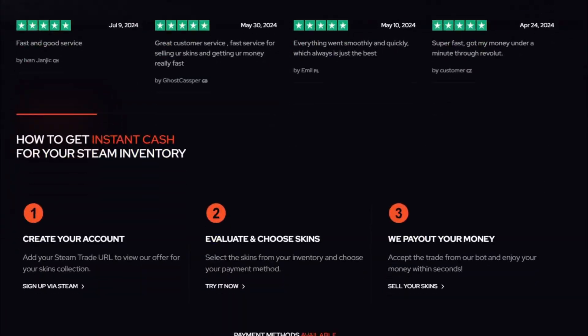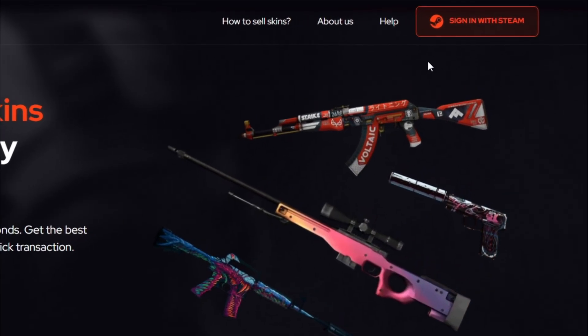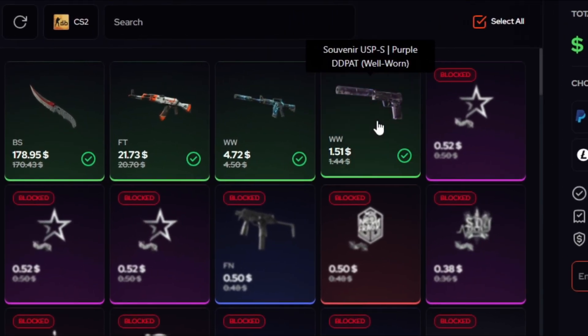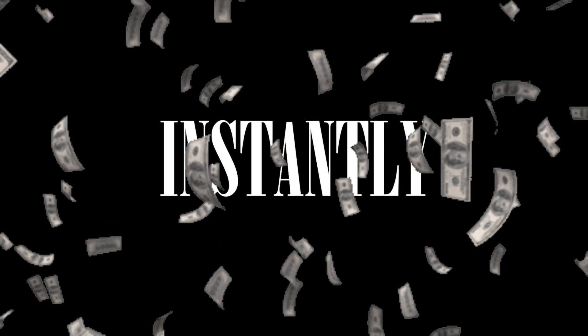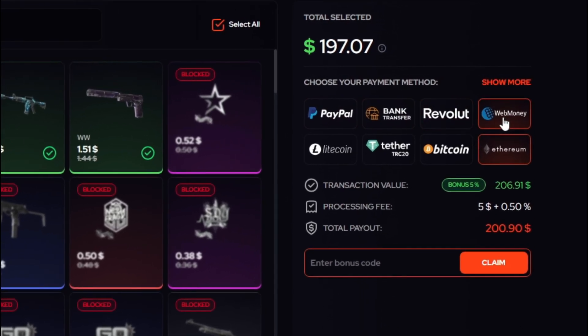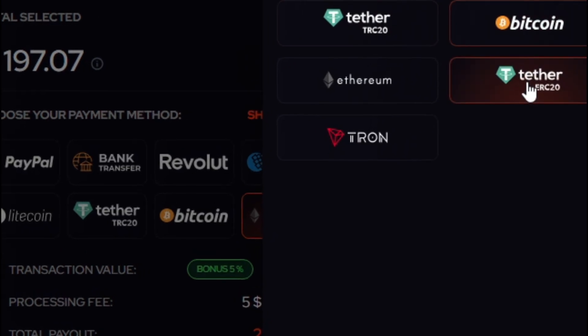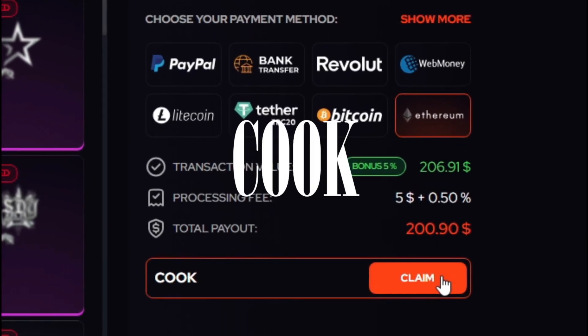Do you want to sell your CS skins for real money? Then check out the sponsor of this video, SellYourSkins.com — the best place to sell your skins instantly. Sign in with your Steam account, select all the skins you want to sell, and select any payment method to receive your money instantly. The site offers PayPal, bank transfer, Revolut, crypto, and many other payment methods. You can also get an extra 5% bonus if you enter my promo code COOK. Use the link in the description.